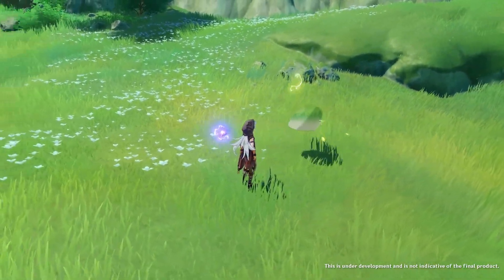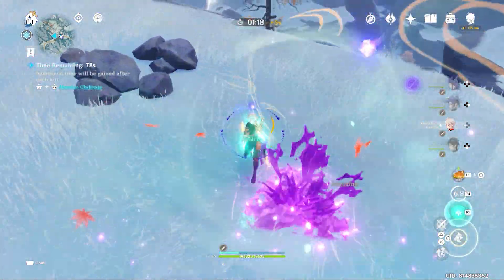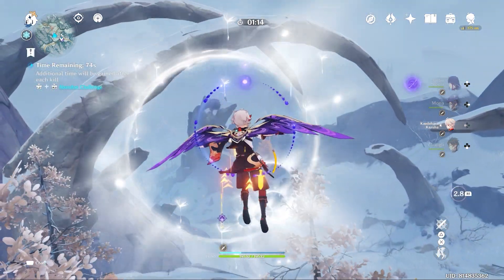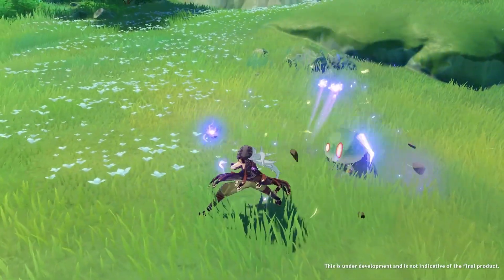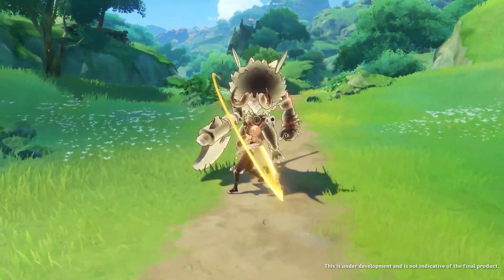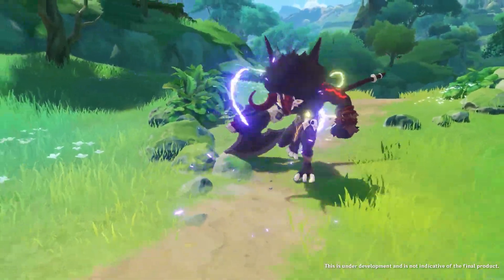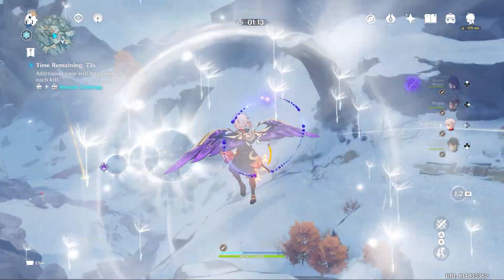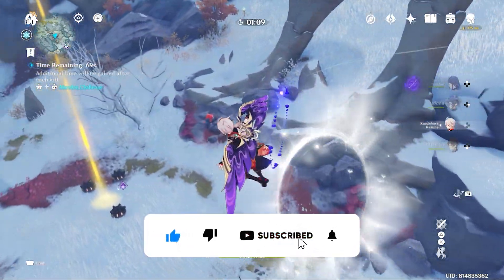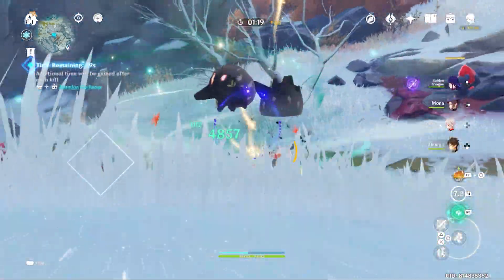or hydro. Dendro characters can be a good support, but we will see about that after we see the bonus damage they deal. The second reaction is Catalyze — a combination of electro and dendro. Electro has an energy aspect to it which causes a continuous effect, similar to the electrocharged reaction of hydro and electro. So I think it will apply the dendro element to enemies for a longer duration.